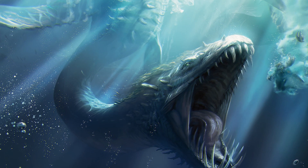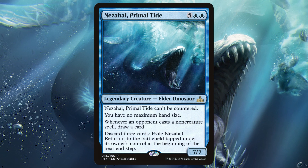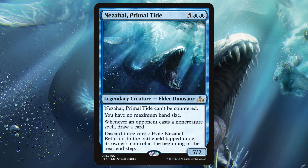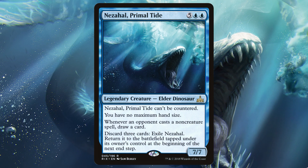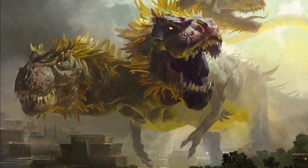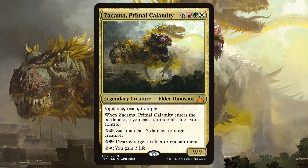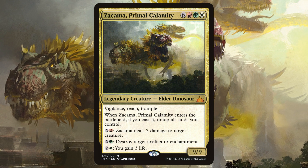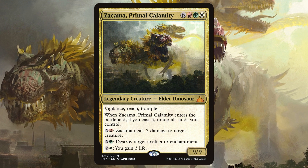Lurking below in the dark waters of Ixalan lies Nezahal, Primal Tide — a 7-mana 7/7. This blue monster has the potential to shift any game in your favor. Its card draw engine along with the ability to protect itself means that killing this beast will be nigh impossible. Being a blue creature, Nezahal doesn't find itself slotted among many other dinosaurs, but instead is a key strategy piece in any blue draw or discard deck. Saving the best for last is Zacama, Primal Calamity. This nigh-behemoth touts some of the most terrifying and awe-inspiring art in Magic. This three-headed creature repays itself instantly on ETB and then gives you a Swiss army knife of abilities to sink that mana into. Zacama was the first dinosaur commander to rival that of Gishath.